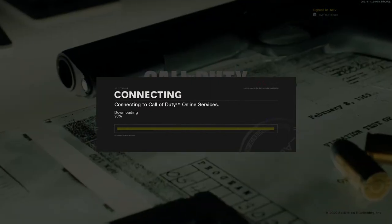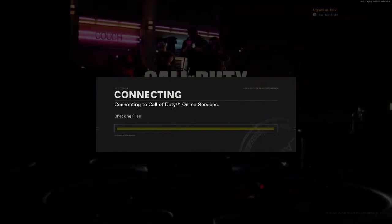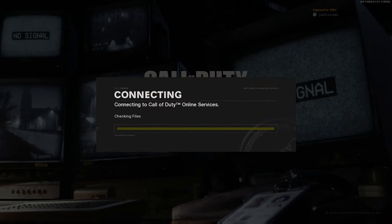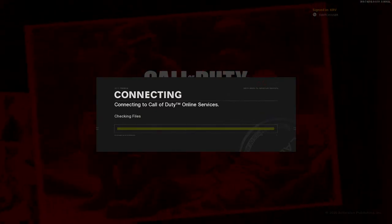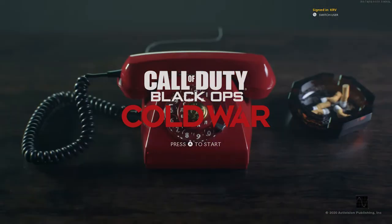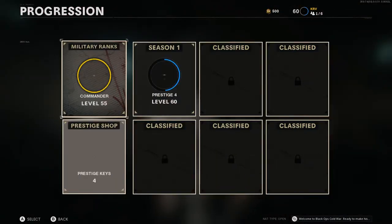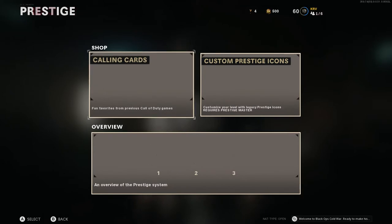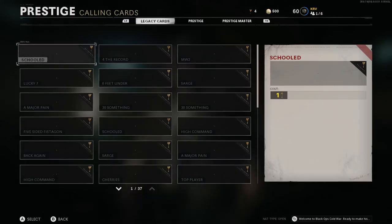We should hopefully get to a high level. We're checking files now — checking the prestige logo files. There we go — multiplayer. Let's skip through that. Barracks, progression, prestige shop — it's here!